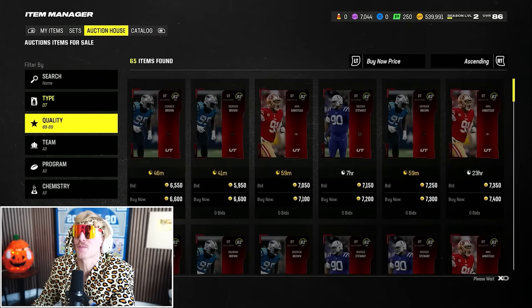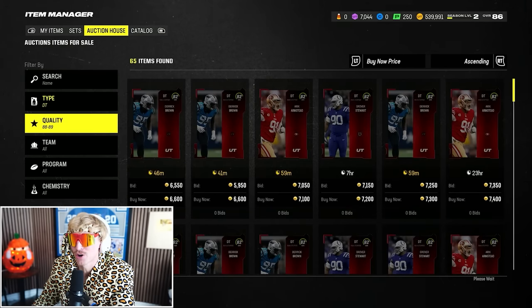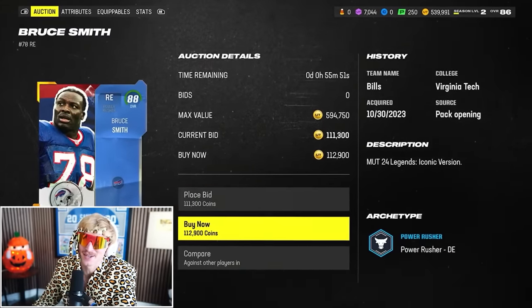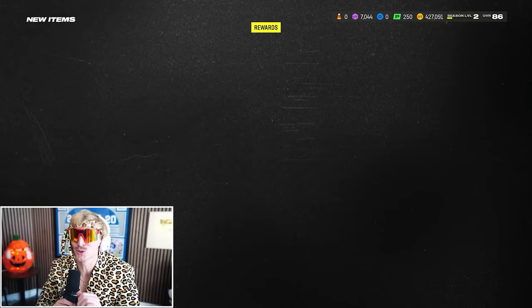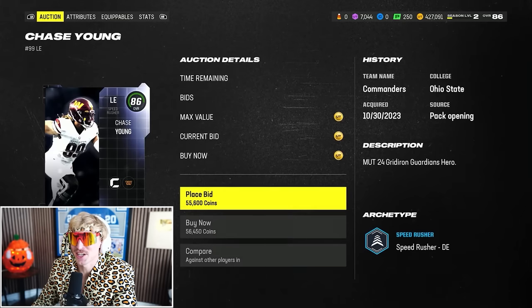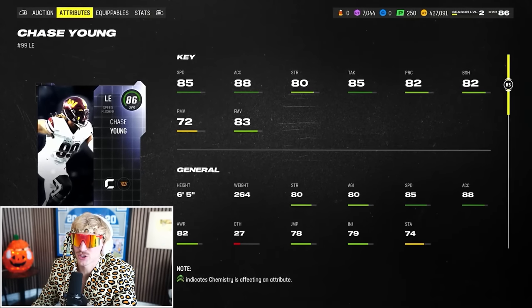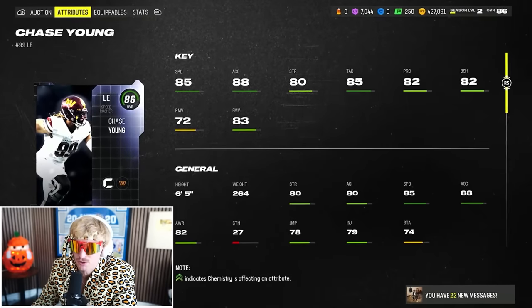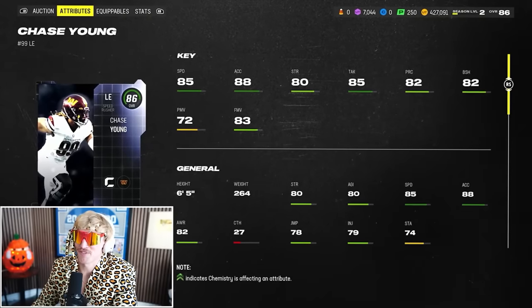I'm going to start by picking up an 88 or 89 overall left end. Bruce Smith has been so essential in Wheel of Mutt without any abilities that I'm taking him here for 112,000 coins. At right end, I'm taking 86 Chase Young — a really nice speed rusher with good block shedding and finesse moves. He's a fast left end.